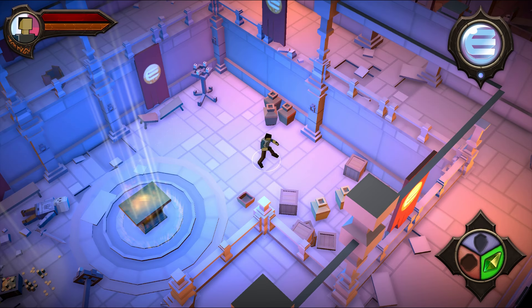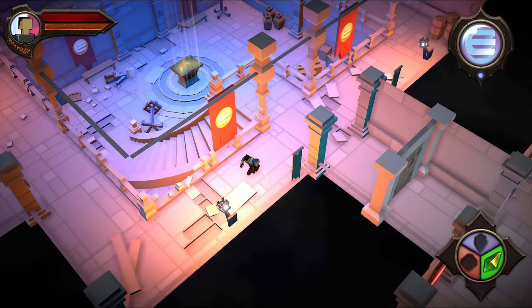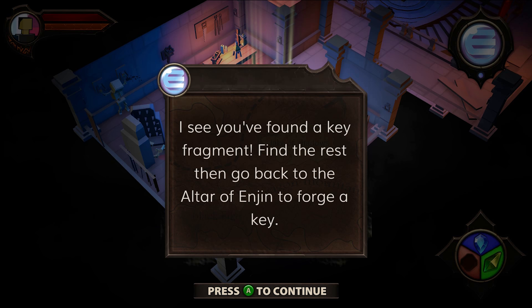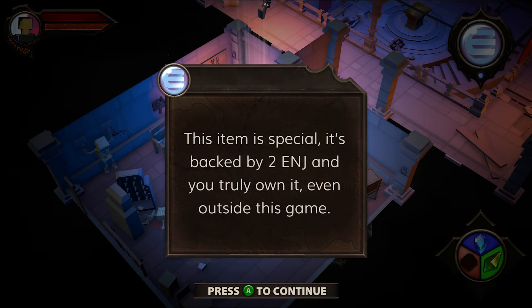We've got the first amulet fragment. Every item that you pick up has its value backed in engine coin and actually shows up in your wallet. You can send items to other players and even melt them back to engine coin. Our goal with Engine Quest was to help game developers understand true ownership — all of the items that you pick up would actually show in the engine wallet, meaning they are on the blockchain and truly yours instead of being locked in a centralized database.